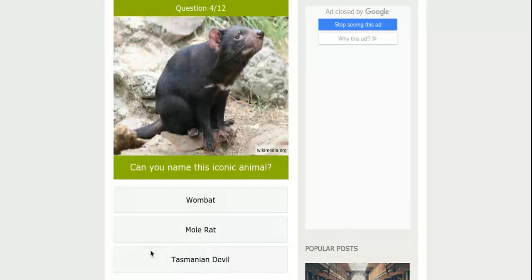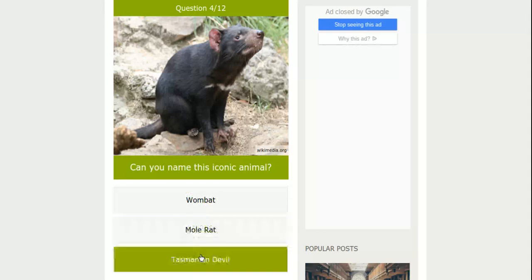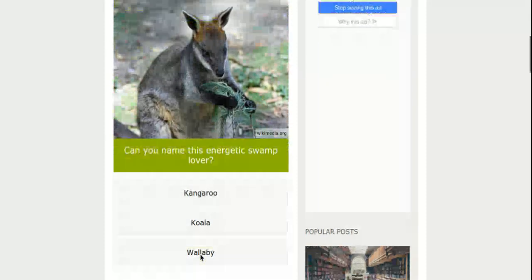Can you name this iconic animal? Tasmanian devil. I've seen these guys before — I think it's a Tasmanian devil. They actually eat the marrow of bones, like the inside of the bones.